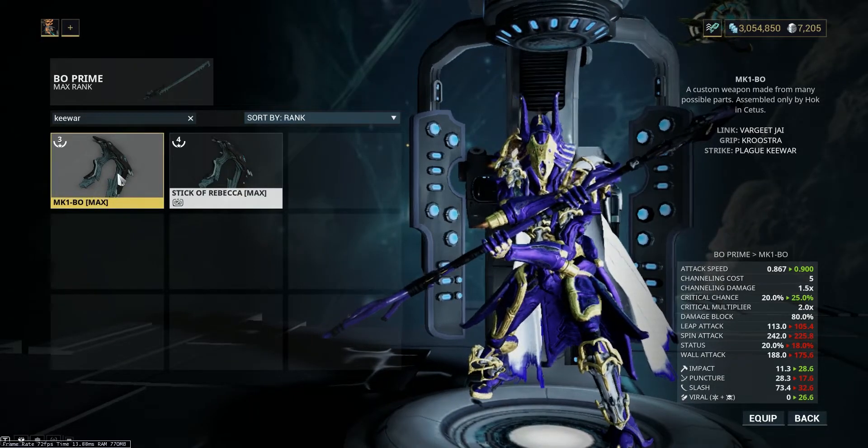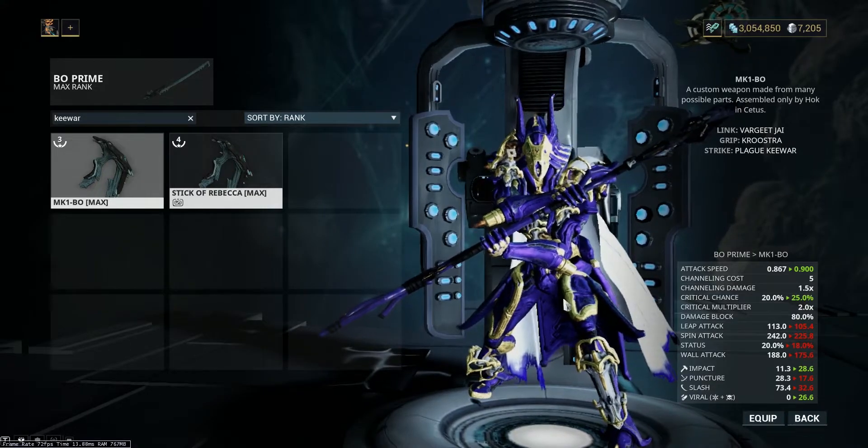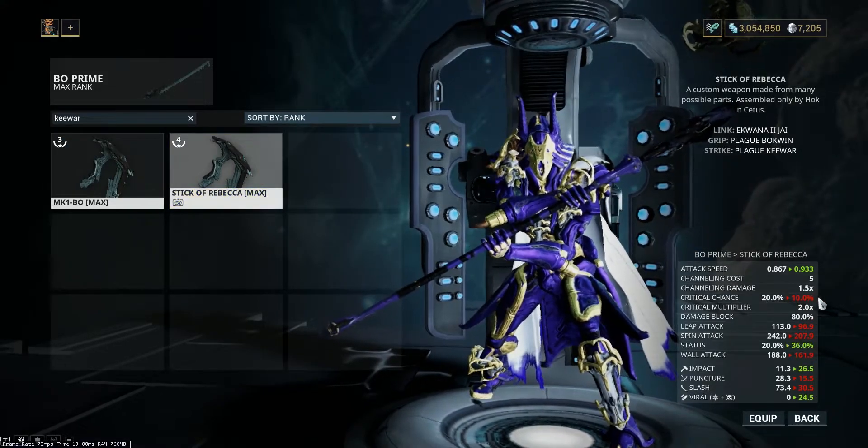Hello there, today we compare Crit and Status Zaws. Here we have a Critical Setup and a Status Setup. The parts can be seen at the top right, and these are the stats of the Gilded Zaw.